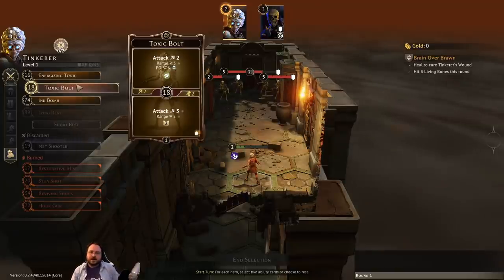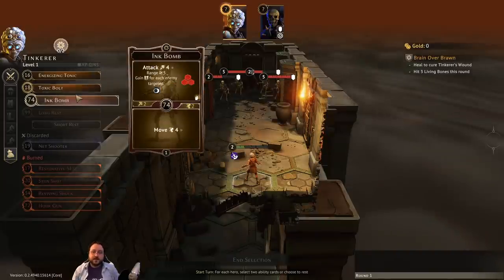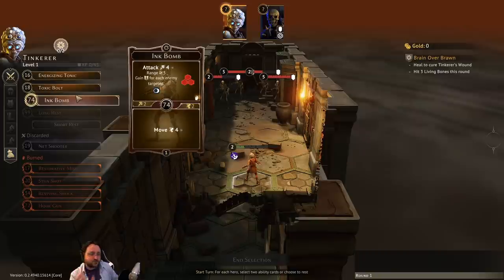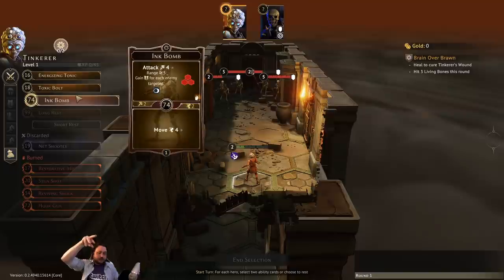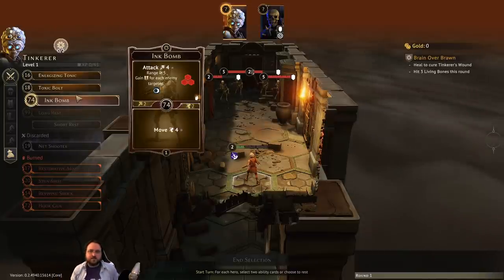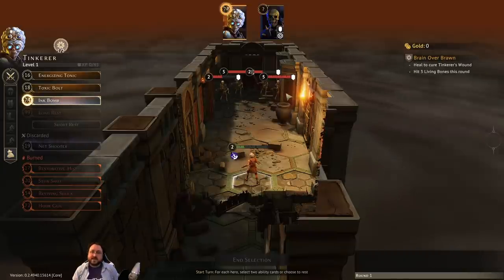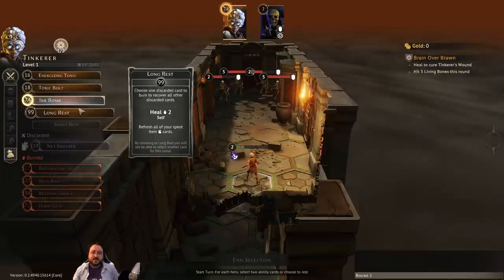The Tinkerer has three cards available: Energizing Tonic heals five on top or moves six on bottom, both burn. One notable thing about the Tinkerer is he burns through cards very rapidly — he has a bigger hand than some characters but a lot of his abilities burn. Toxic Bolt hits one target at range three with poison, or five damage at range two on the bottom. Ink Bomb is a range-three AOE in a triangle pattern — only one hex needs to be within range three, then you can reposition the shape. We'll use Ink Bomb top and go as slowly as possible.